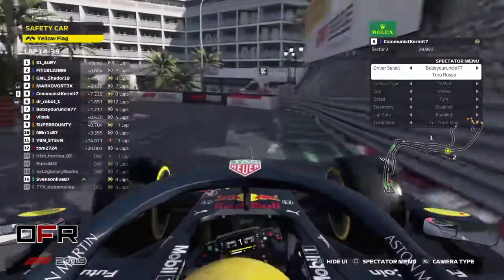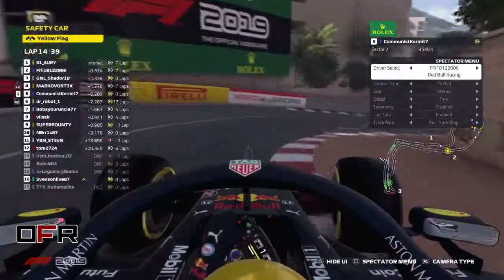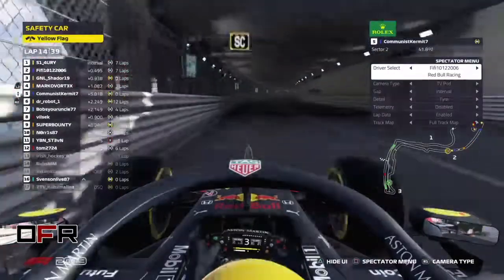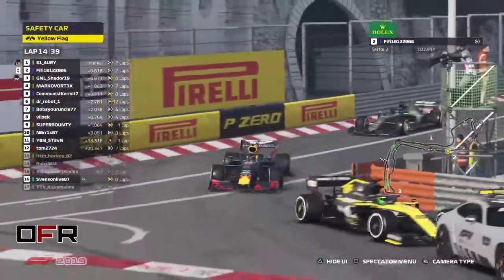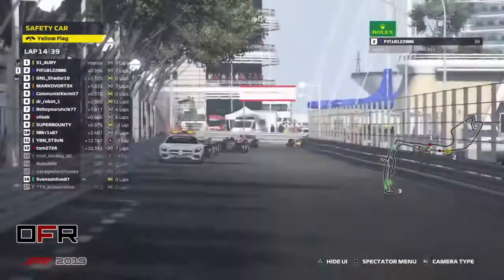Vilsack, who was in second, is now on four-lap-old hards in P8. Fifi P2! Kermit P5. Simon and Fifi now just up there — suddenly the top driver is completely swapped. But the strategies are so fair — it's such a variable. The mass amount of safety cars just gets lucky, really.